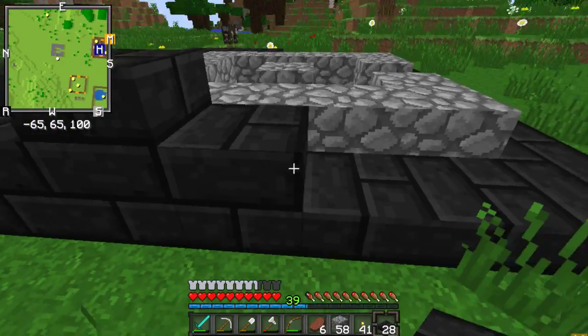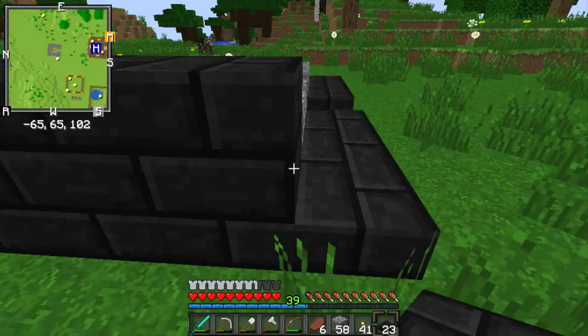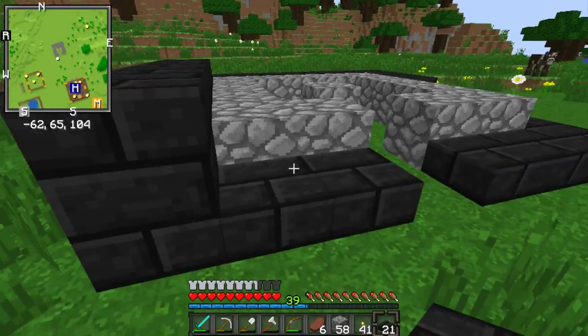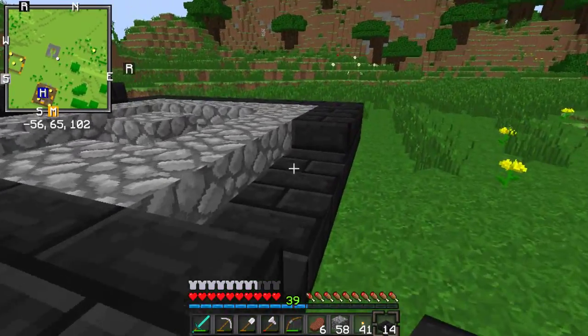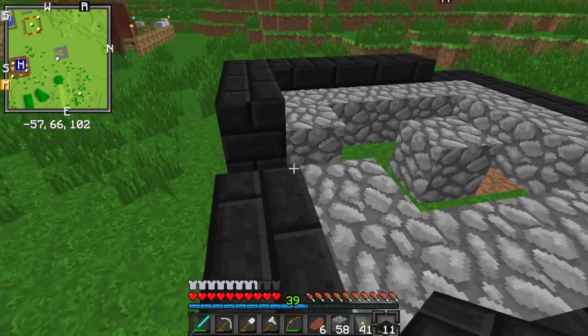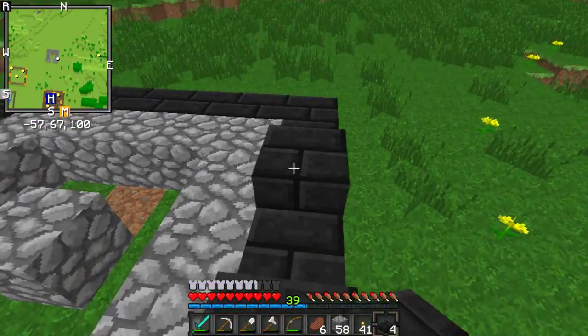I'll make it right here. I have a lot of blocks so I'm not going to run out. I like this block - it's like volcanic rock. You find it on the ground and it looks pretty nice - it's pretty dark, but I think it's pretty good.